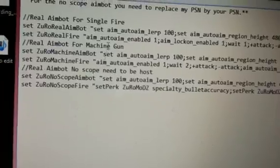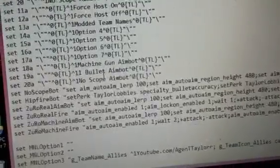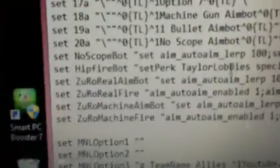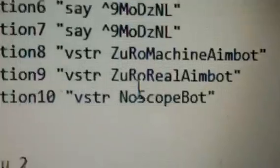Let's say I want the no-scope aimbot right there — I'd have to copy it. I used a different aimbot, so let's say I was using the single fire aimbot. I'd put the ZeroWheelAimBot under that. I know it seems messed up, but you don't put it where you put the code. What you have to do is — you have that there, and then where you would put the code, you put VSTR, and then you put ZeroRealAimBot.